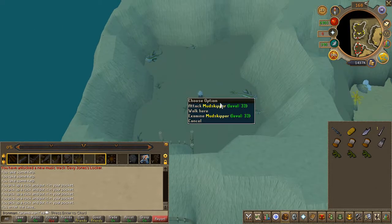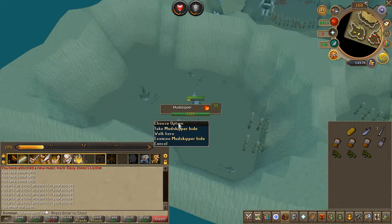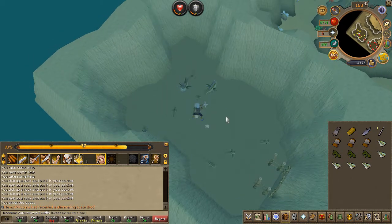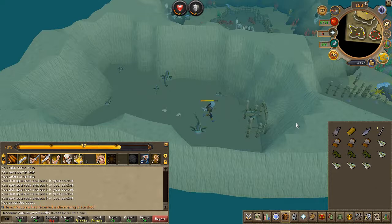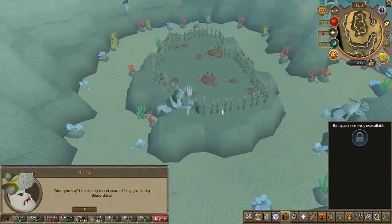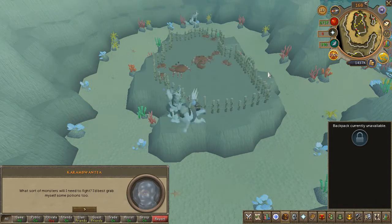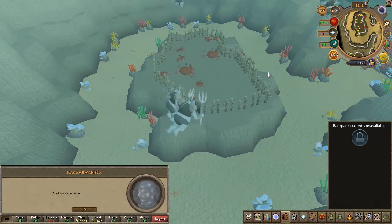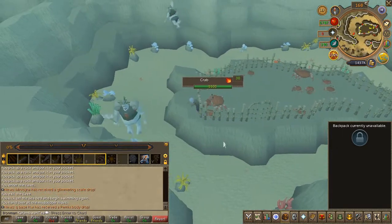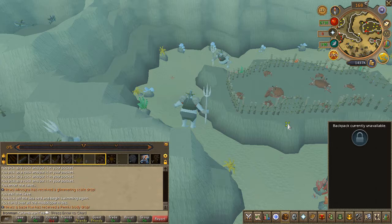Kill the mudskippers until you obtain 5 hides. Then speak to Nung once again. You'll now be able to enter the crab pen.